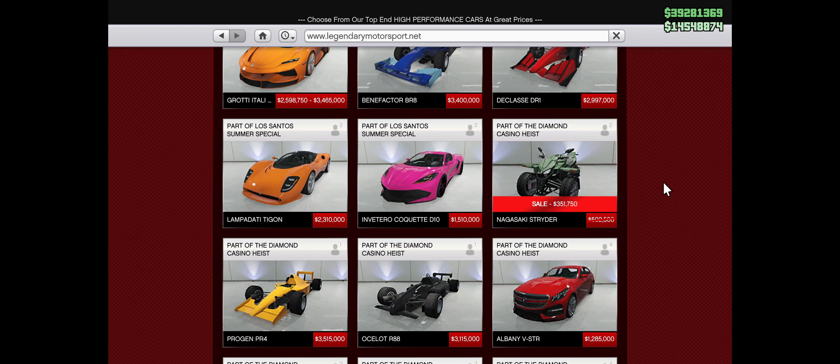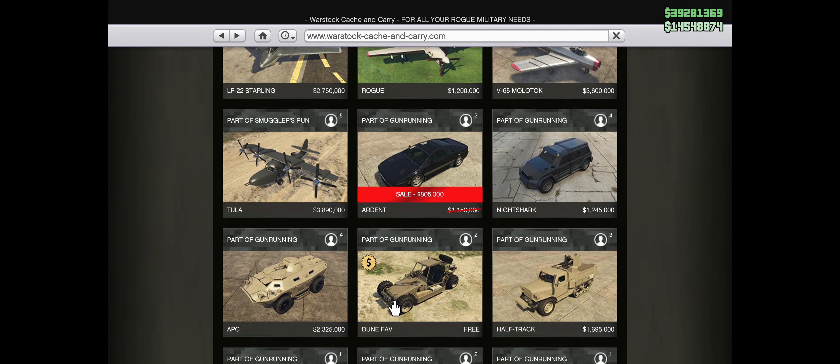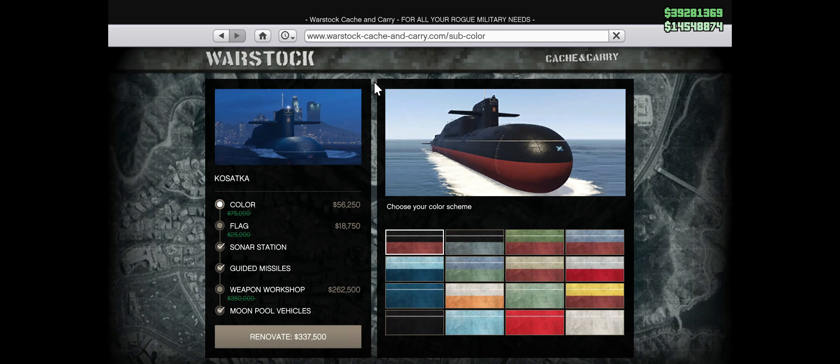The first discount we're looking at is the Nagasaki Strider, on sale for $350,000. We have the Ocelot Ardent on sale for just over $800,000 — I wouldn't recommend it, it's an okay vehicle but there's so much better out there. Now we have the two variants of the Cargo Bobs on sale. I do really like the Cargo Bobs — I like that they have a hook in them and I do recommend picking them up this week.